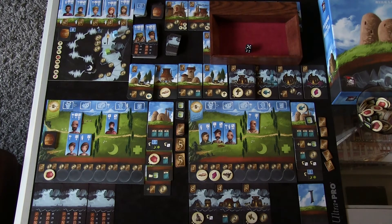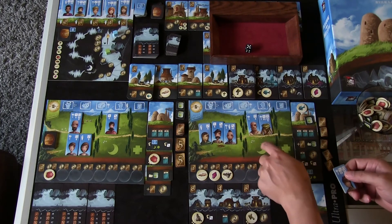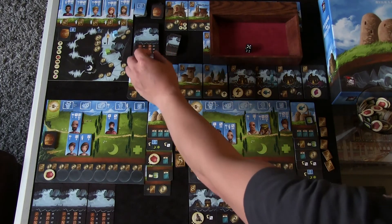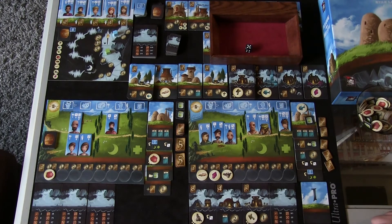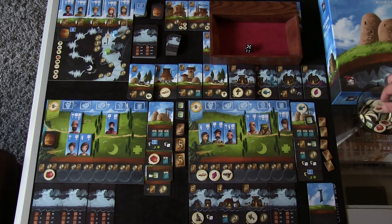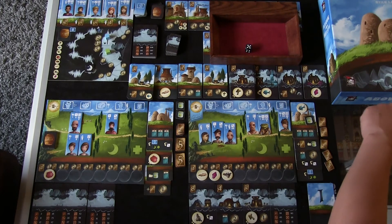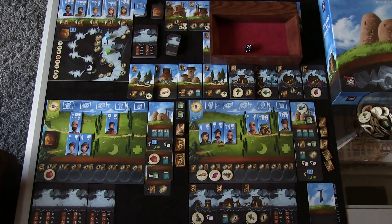I have two re-rolls. Rather than use a re-roll, I decide to expend one of my workers — he goes from exhausted to injured — to earn one extra lantern. That gives me five and I succeed! For Explore 5: an amethyst and plus one reputation. I knew helping the boy was the right call — I can put the amethyst right on my advancement track on top.